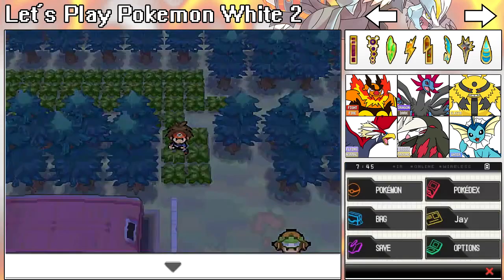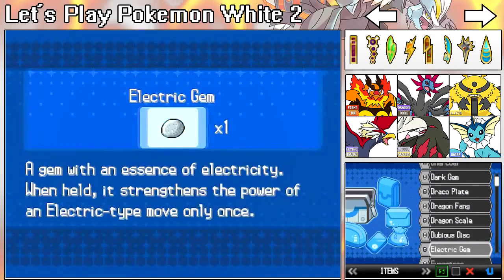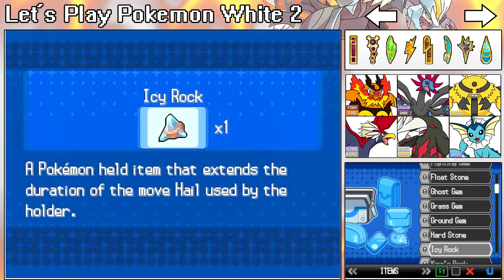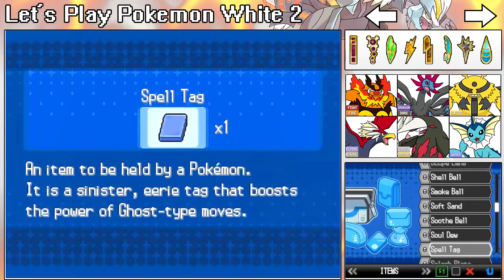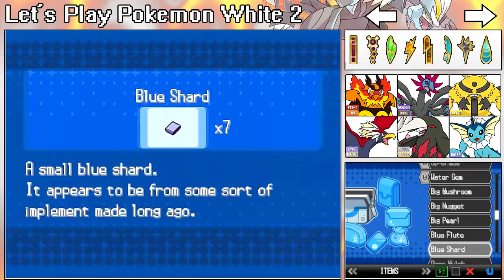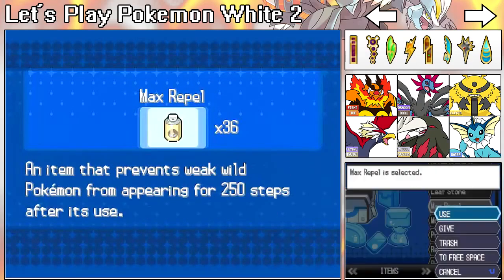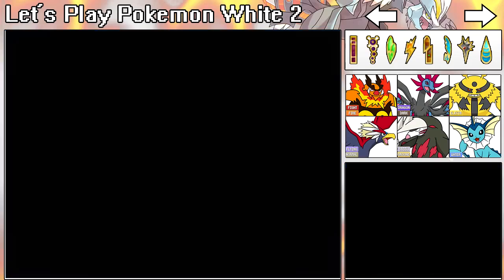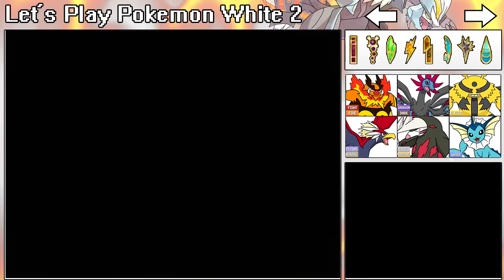I'm going to put up a Repel because I really don't want to run into any Pokémon at all. Where's the Repel? I have way too many items. Like seriously, how is my bag big enough to carry all of this stuff? That doesn't even make sense to me. Like, my bag isn't even this big, yet I have all these items.